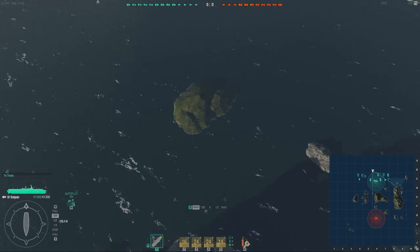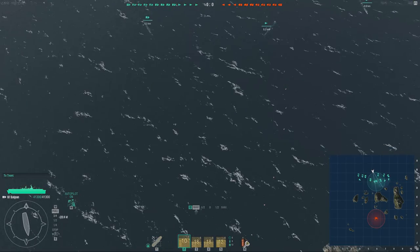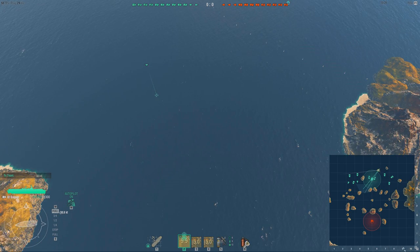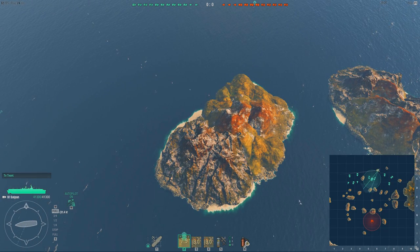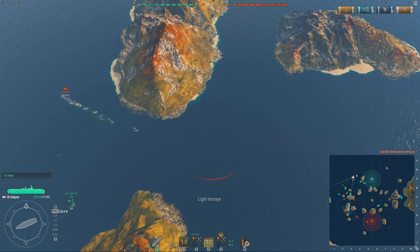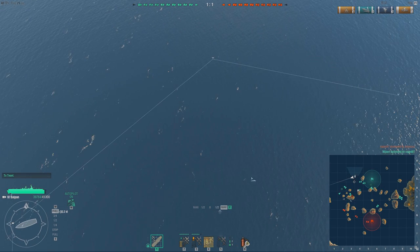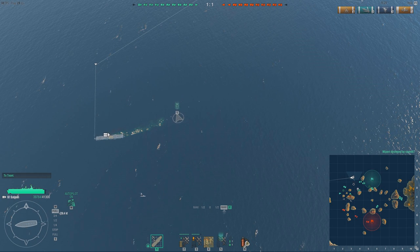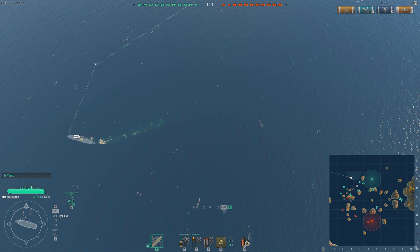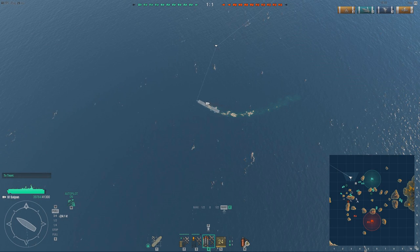Maneuvering your carrier correctly is very important. When possible, take cover behind islands and move with the main fleet of your team, but stay well behind them so you don't get spotted. This shortens the path your planes have to travel to the enemy and back, and shortens your team's response time when you need help. Do not camp at the back of the map — ever. It is very bad because your teammates cannot help you and you are just increasing the time it takes your planes to reach the enemy, reducing your own damage.